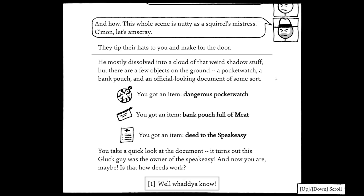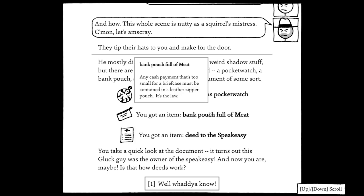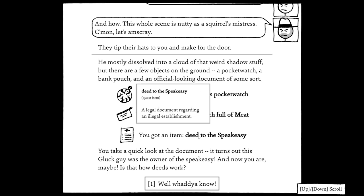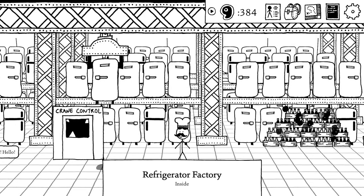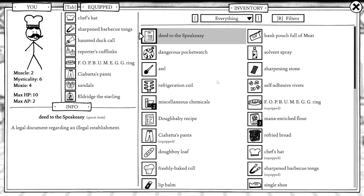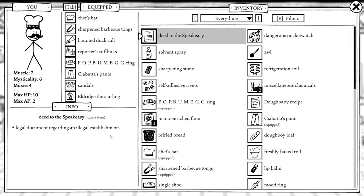We investigate what's left of the guy — he mostly dissolved into shadow stuff. On the ground we find: a dangerous pocket watch, a bank pouch, and an official-looking document. The pocket watch ticking sounds hollow and ominous. The bank pouch turns out to be full of meat, and there's a deed to the speakeasy. The dead guy was apparently the owner, and now we might be. We open the pouch and get 300 meat back — basically recovered what we spent to get in here. That's kind of cool.